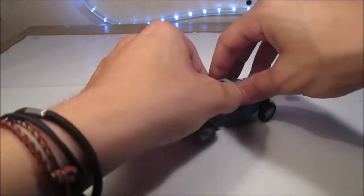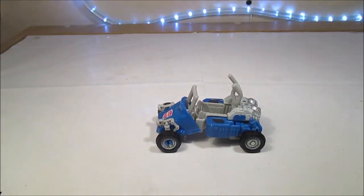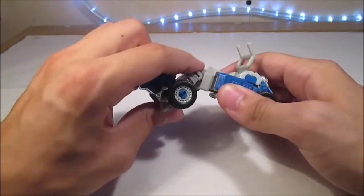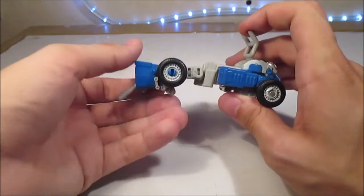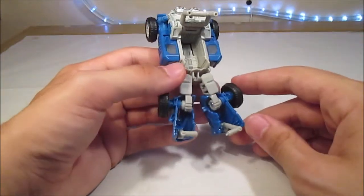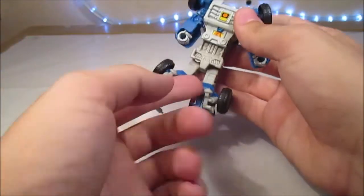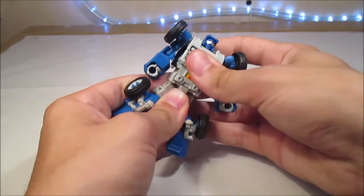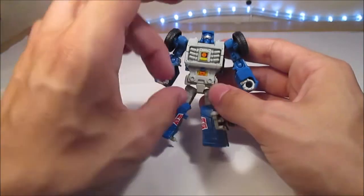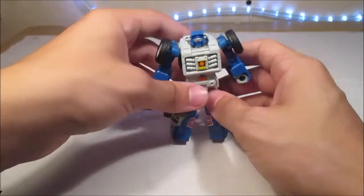On peut donc maintenant passer à la transformation. On vient sortir le Titan Master. La transformation est très simple — normal, c'est un Legends — mais quand même relativement bien pensée pour arriver à rendre le mode robot aussi joli que possible. On vient prendre l'avant et on vient l'étirer comme ça — il y a un axe juste devant l'axe des roues. On peut ensuite ramener les arceaux à l'arrière et séparer ce qui formera les jambes. Ensuite, on prend les côtés qui vont former les bras, on écarte, on prend cette partie-là et on la ramène dedans. La tête sort en même temps, c'est sur la même pièce. Plus qu'à prendre cette pièce-là, la ramener en arrière. Et Beachcomber est transformé.